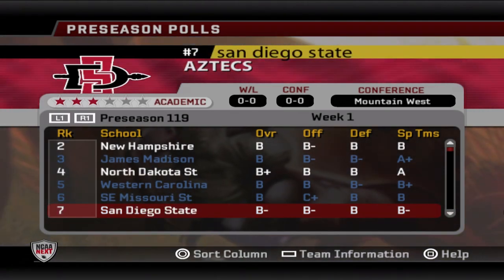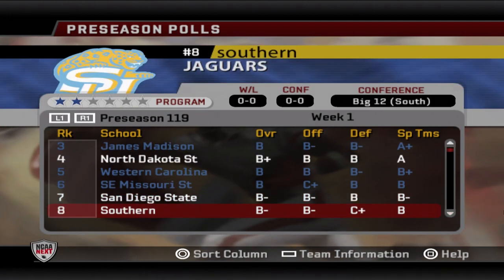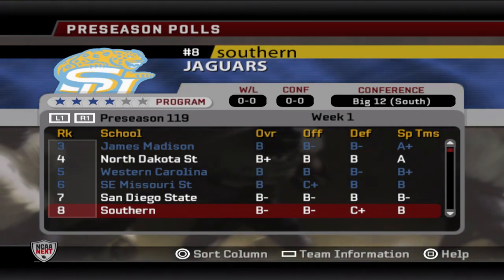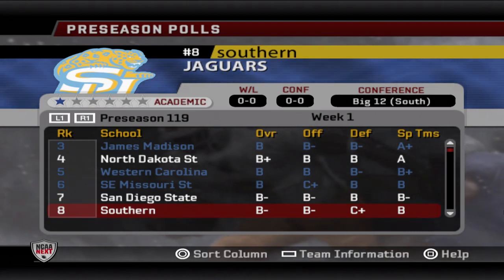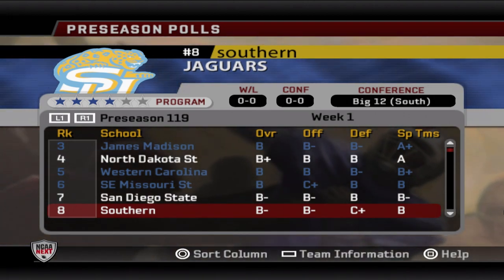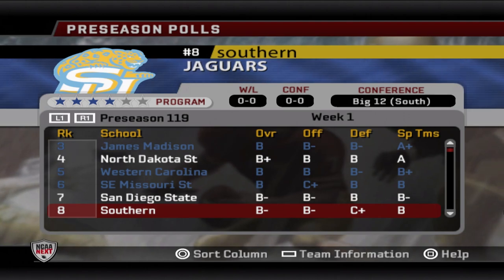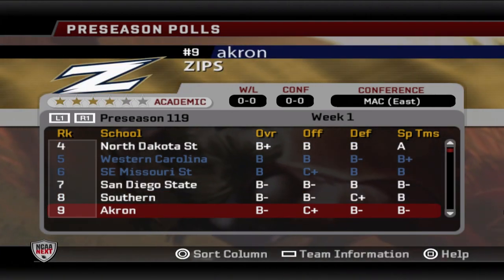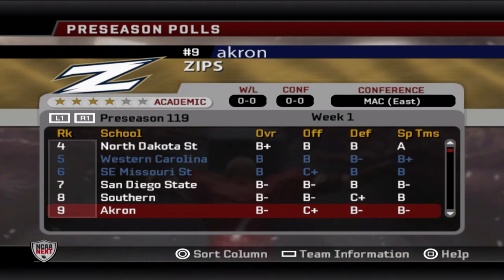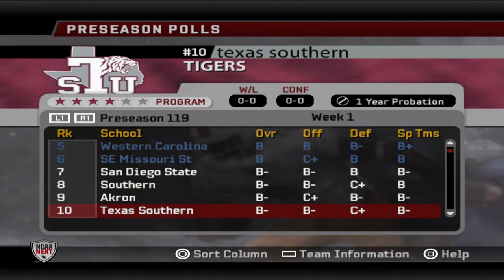At number seven we have San Diego State, who was the number one seed in the FCS playoffs last year before being upset in the quarterfinal by New Hampshire. Number eight is Southern, who barely missed the playoffs last year — they'll be led by Justin Jones, the former number one recruit from the Year One offseason class, finally getting his chance to start at quarterback. Number nine is Akron, who made the FCS playoffs but were crushed in the second round by North Dakota State.